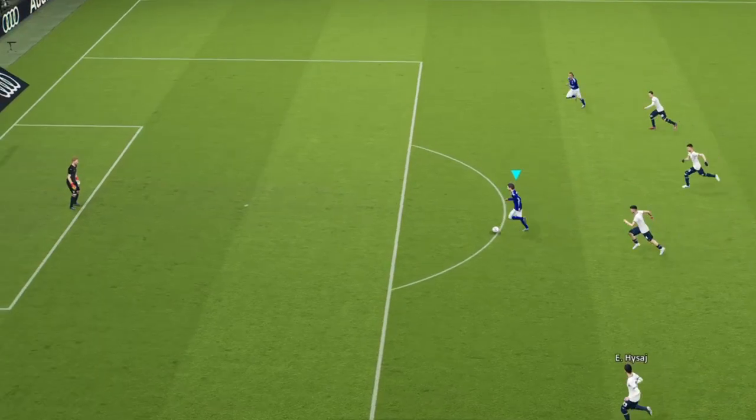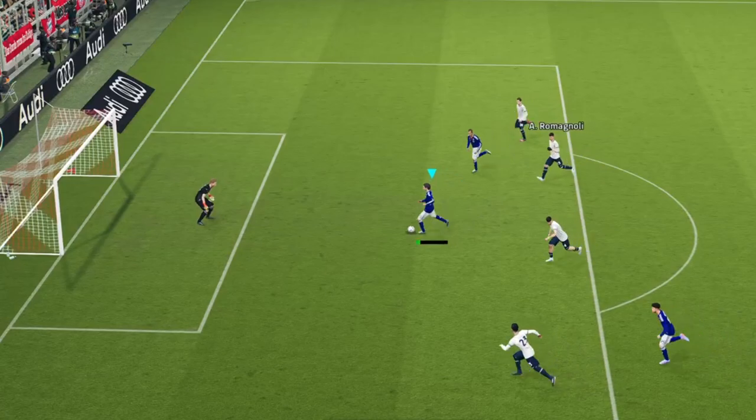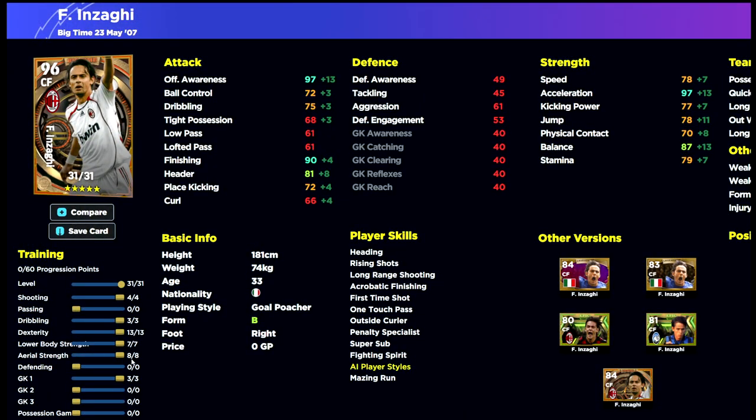Inzaghi, when he gets one-on-one, is kind of like Cristiano Ronaldo — he can still do all these tricks even without double touch, and you can score one-on-ones very easily with a player of this quality because of his stats and player skills. But what you're going to be using him for is not to start — it's to bring him on when you need to. I'll be doing a few more videos on this, so get your questions in below.